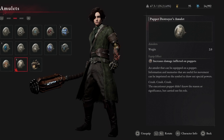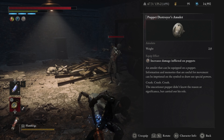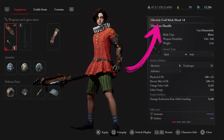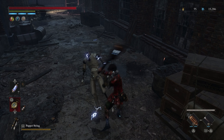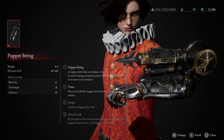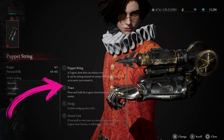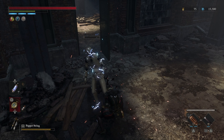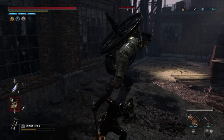First, we can equip the Puppet Destroyer's Amulet, which increases damage afflicted on Puppets. This will ensure that we can kill the Puppets even easier. Definitely be sure to use the Electric Coil Stickhead, because Puppets are weak to shock, so this will make quick work of them. Next, I like to have my Legion arm set to Puppet String and have it upgraded to the Trace skill. This makes it even easier to lure the Puppets out so you can just fight them one-on-one, and with the Trace skill, you can quickly close the gap on the Big Puppet and get in a really good hit from the start.